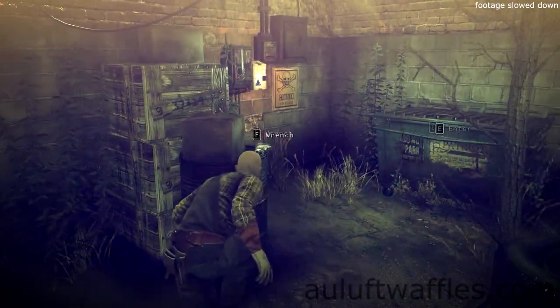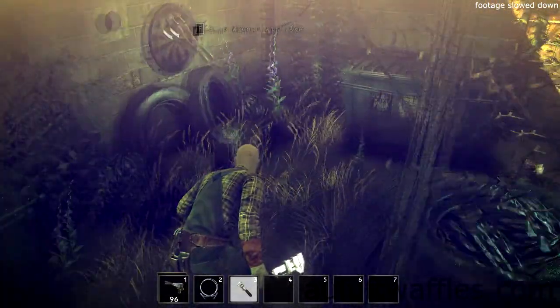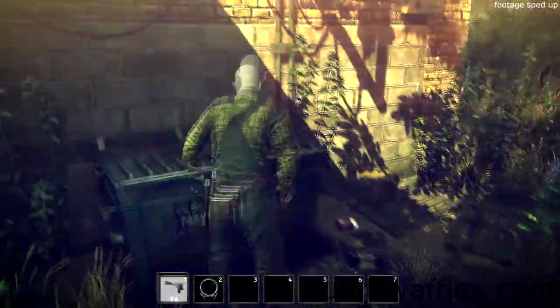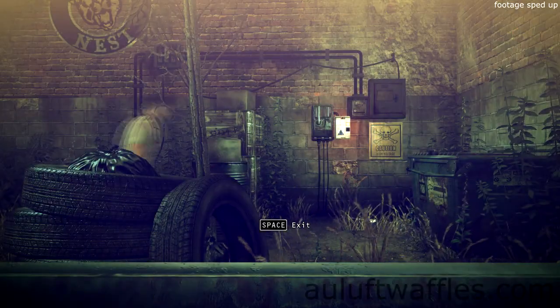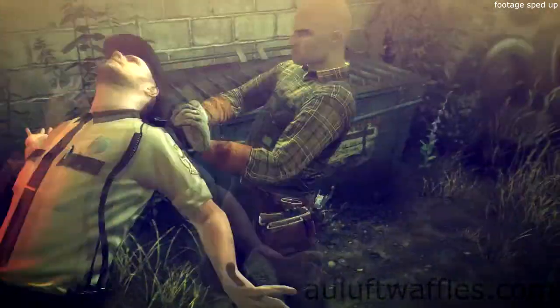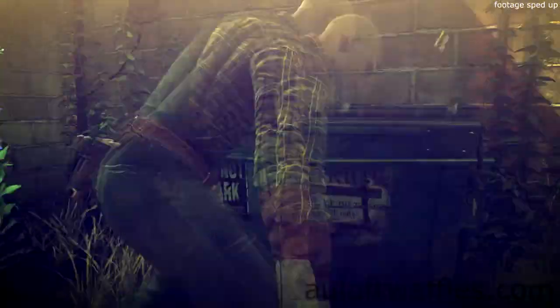go to the other side of the lower area and pick up the wrench from the barrel ahead. Go to the dumpster on the other wall and throw the wrench below the lever. Then quickly enter the dumpster and stay in it until the police officer that comes to investigate has his back towards you. Sneak up on him, garrote him and hide the body in the dumpster you just were in. Pick up the wrench and repeat the same thing to take out another police officer.